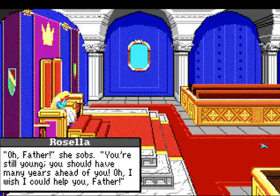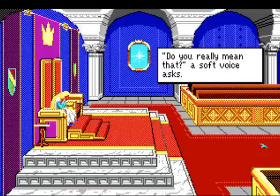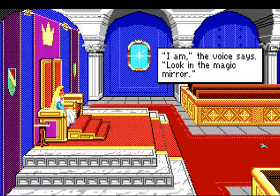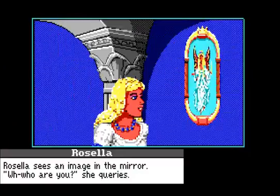'Father, you're still young. You should have many years ahead of you. I wish I could help you, Father.' 'Do you really mean that?' a soft voice asks. Rosella looks up and sees no one — 'Who's speaking to me?' 'I am,' the voice says. 'Look in the magic mirror.' Rosella sees an image in the mirror. 'Who are you?' she queries. Very slowly she queries. 'I am the fairy Janesta.'